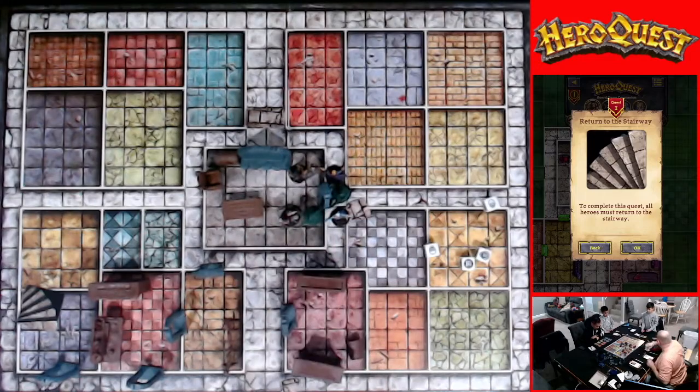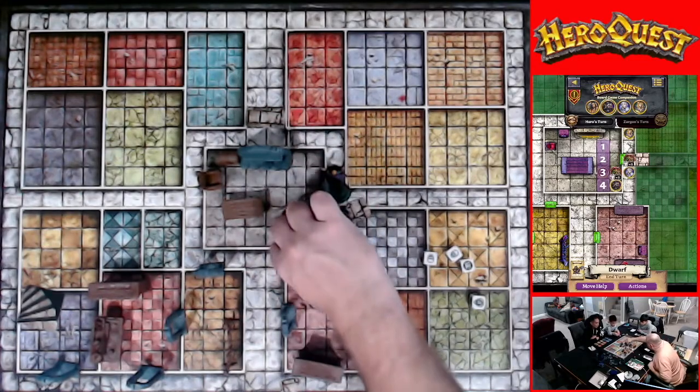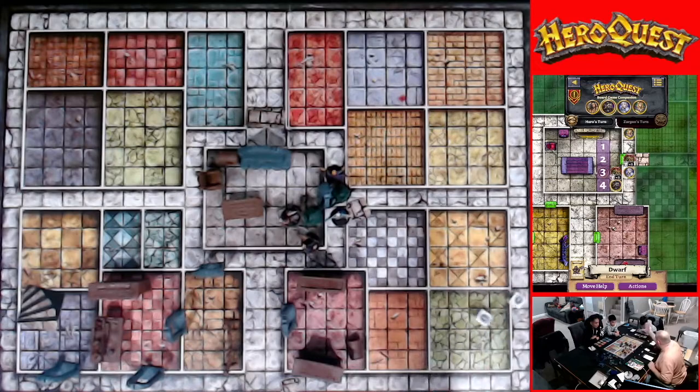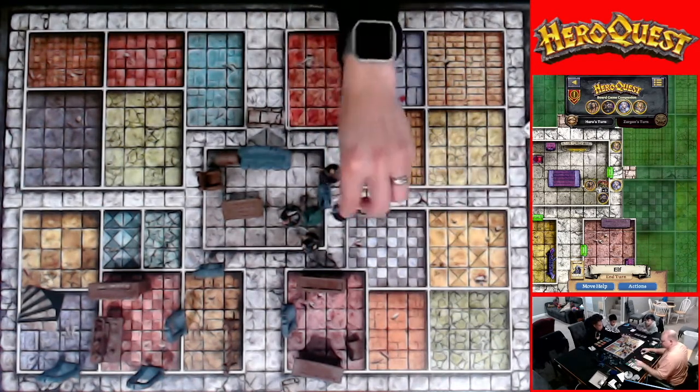The Orc moves over to the Barbarian and hits twice — roll defend dice. You take two points of damage. The Gargoyle also swings at the Barbarian but misses. Done. It's the Barbarian's turn — kill this guy! Elf, I'll come and assist you right next to — all right.